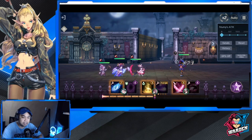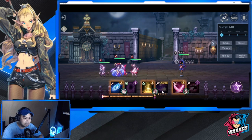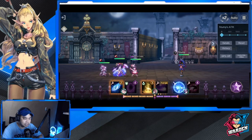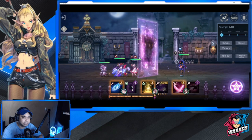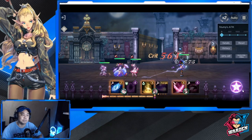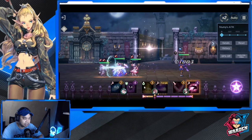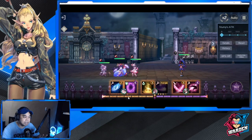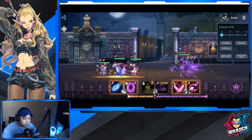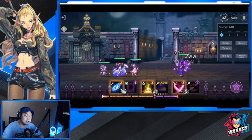As you charge your chaos energy and the bar fills, the rightmost spell becomes your chaos spell. Using it deducts four energy and you have to recharge using order energy. As you use chaos energy, another bar charges — this is your Outbreak Mode. Once in Outbreak Mode, both your bars will be full and you can use as many spells as possible, with order energy charging at an accelerated rate.